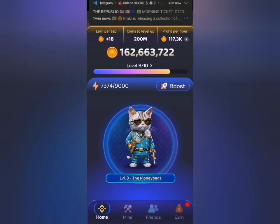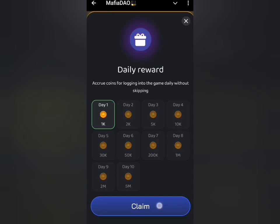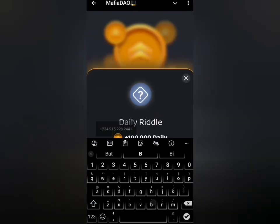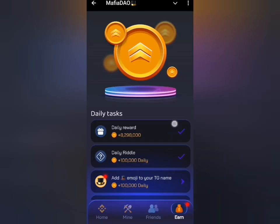Welcome to today's Mafia DAO daily combo. Let's start with the daily code for today. We claim our daily reward first, then head for the daily redo for today, which is a bookkeeper. Just type in bookkeeper here and click on claim. You can see I have my rewards claimed already.